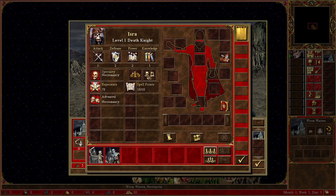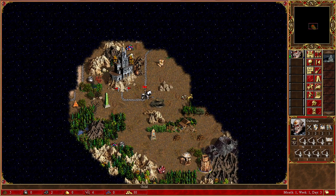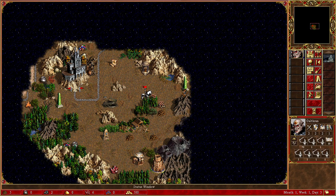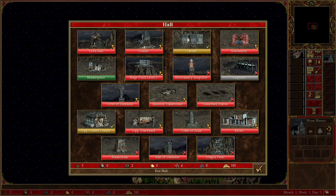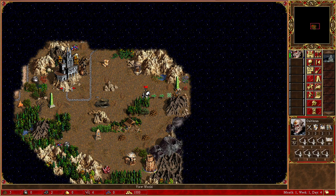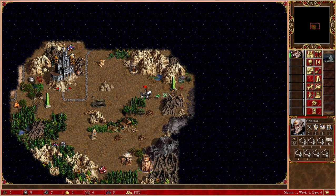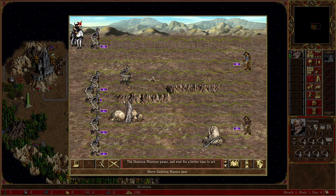We can even get a necromancy specialist on the board. It is very necessary when you use this trick that you keep these one-stacks alive, because by leaving out just one spot, they are immediately raised as ordinary skeletons again.